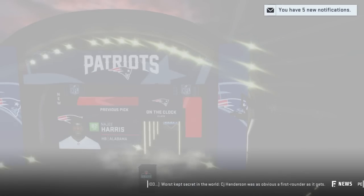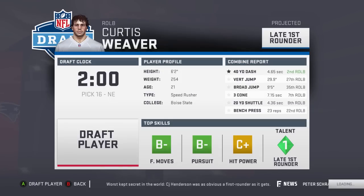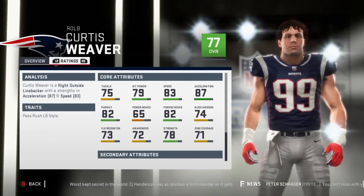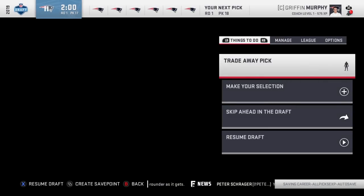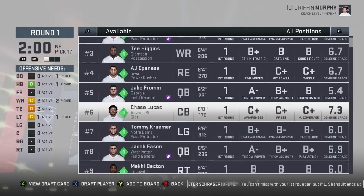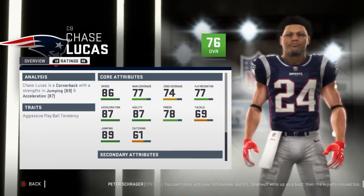We have so many more picks — it ends at 16 through 24. Let's go a little quicker. Curtis Weaver — 77 overall, normal development, 21 years old, 75 tackle, 79 hip power, 83 speed, 87 acceleration. That's the same model they use for Nick Bosa in the 2019 draft class, who just got hurt in real life. Let's go with Chase Lucas — 76 overall, normal development, 21 years old, 86 speed, 77 man, 74 zone, 77 play recognition.